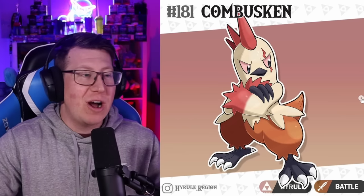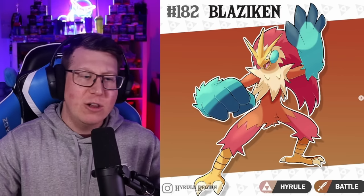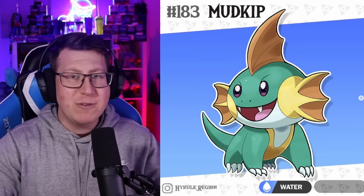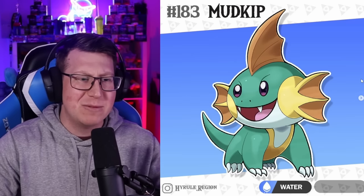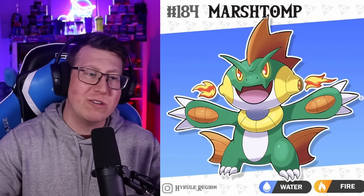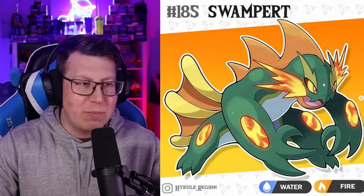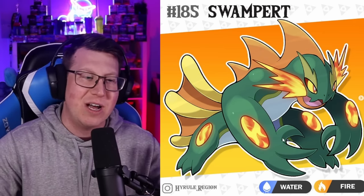There are some starters that have Hyrulean forms as well. Starting with our Hyrulean Torchic, which is just a normal type based on a Cucco. It evolves into Hyrulean Combusken with a massive scar on its eye, and then our Hyrulean Blaziken looks really cool - definitely looks like a fighting type but it is a normal type, looking very aggressive. Then we have our Hyrulean Mudkip, now based on a River Zora with massive fangs. Marshtomp picks up the fire typing as water and fire type, with flames coming out of its cheeks but still those massive fins. And then our Swampert has lots of fire coming out of it, especially on its cheeks, elbows, and knees.